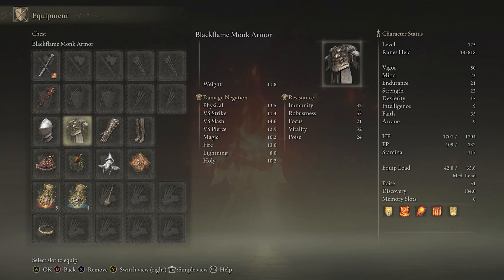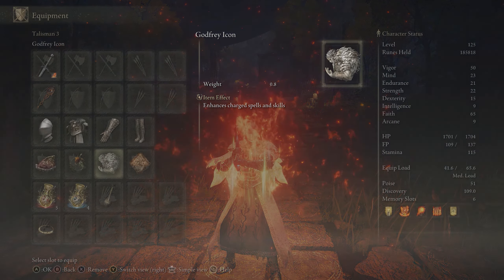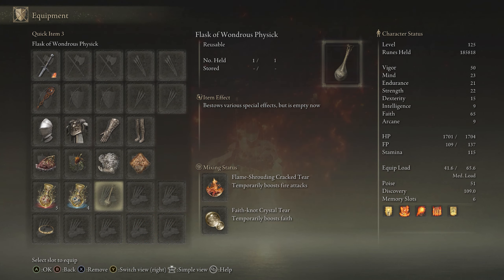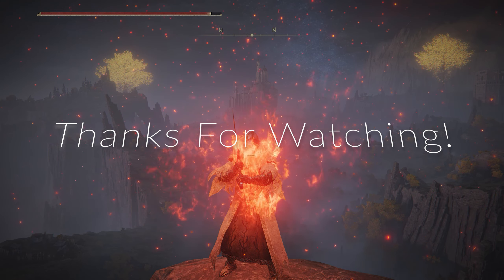We have the Bastard Sword in Flame Art with Eruption, the Giant Seal, the Knight's Helm with the Black Flame armor set, 51 poise, Shard of Alexander, Fire Scorpion Charm, Godfrey Icon, and I was using the Silver Scarab to farm. Talismans include Flock's Canvas, Flame Tier, and Faith Tier. Stats at rune level 125: 65 Faith with the Faith Tier, 50 Vigor, 23 Mind, 21 Endurance, 22 Strength. Incantations: Golden Vow, Fire's Deadly Sin, Giant's Flame Take Thee, Bernalohl Flame, and Blessings Boon — which you'll want since Fire's Deadly Sin costs HP.